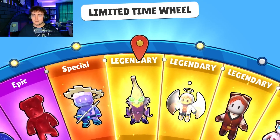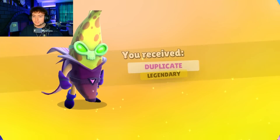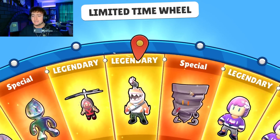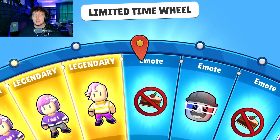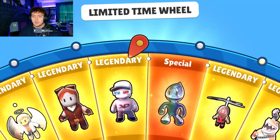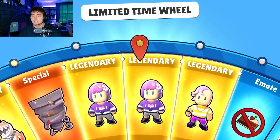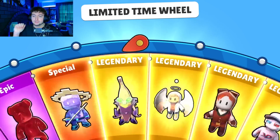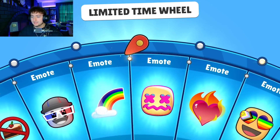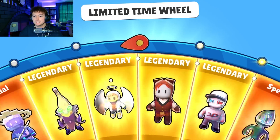We got Dark Peel again. I believe we have about 20 skins and we've only pulled about 10, so we're roughly halfway through. Definitely haven't gotten our two favorites, which are the Twister and the Rainbow. I forget what his full name is, but we'll see here in a little bit.